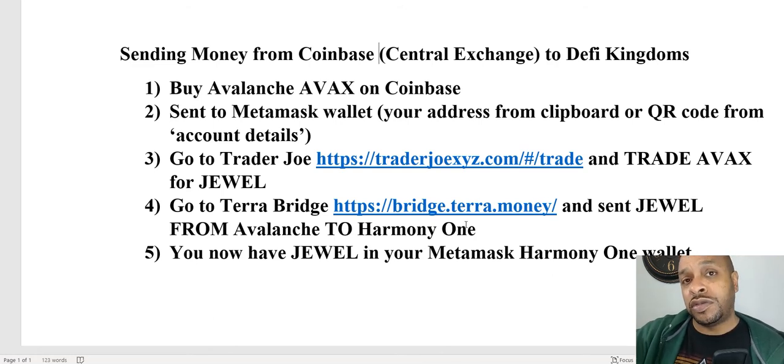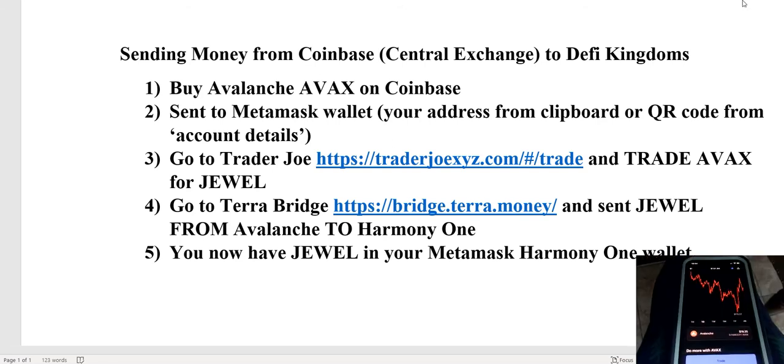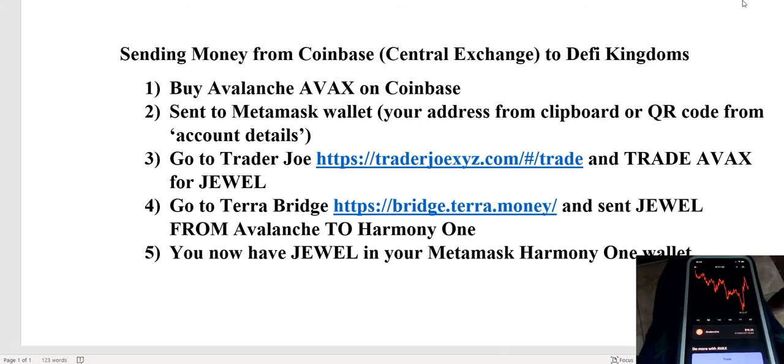Once I have that $100 of JEWEL, I'm going to send that on the Terra bridge to my Harmony One wallet, which we already used to put gas on there from Elk Finance previously. Then you can go into DeFi Kingdoms - we'll do some other content about what to do next, how to make a liquidity pool and such. But now let's get into exactly the step-by-step. It's a bit of a weird angle but it helps keep the glare off.